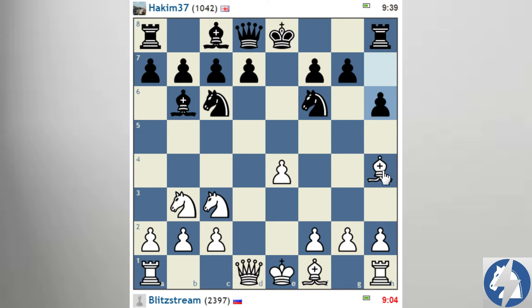So h6 is attacking my bishop; I just retreated. What I want to do is Qd2 and long castle here. After long castle, I really have a good game against this king. Playing h6 is never too good an idea — it's always a weakness.